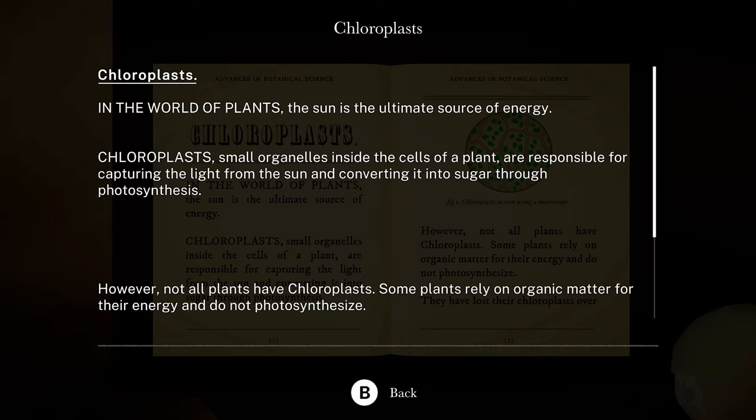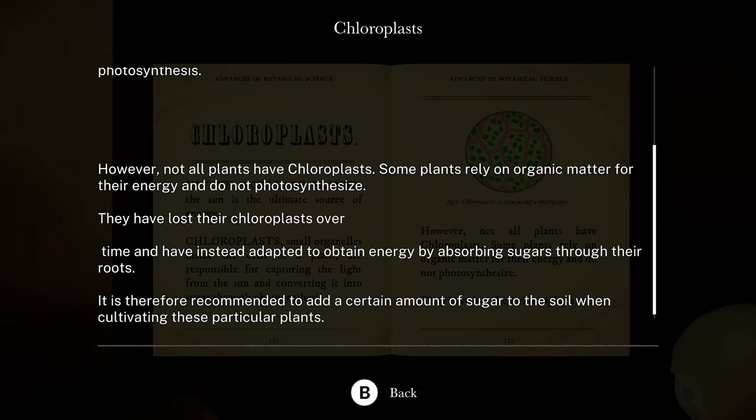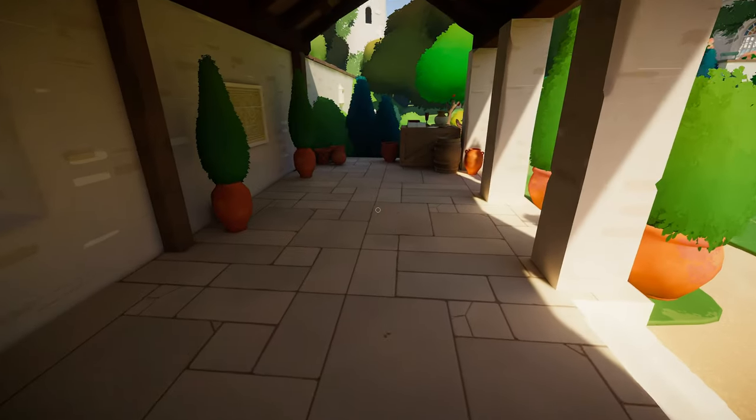Let's read this. Chloroplast. 'In the world of plants the sun is the ultimate source of energy. Small organelles inside the cells of a plant are responsible for capturing the light from the sun and converting it into sugar through photosynthesis. However not all plants have chloroplasts. Some plants rely on organic matter for their energy and do not photosynthesize. They have lost their chloroplasts over time and have instead adapted to obtain energy by absorbing sugars through their roots. It is therefore recommended to add a certain amount of sugar to the soil when cultivating these particular plants.' Okay, so it looks like the pixie one is going to need some sugar.